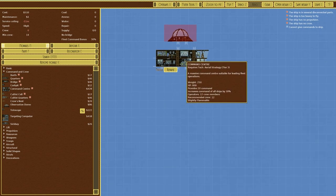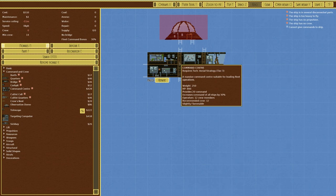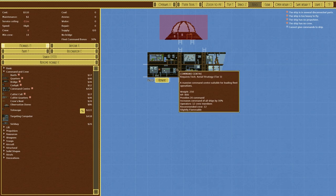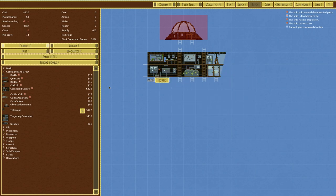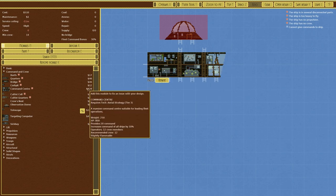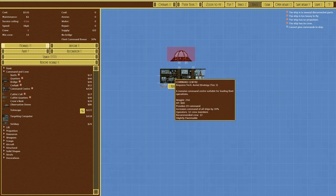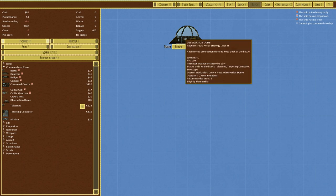It has a global ability, so if you have this on the table all ships increase their command by 30%. Now in previous workshop mods I think we've seen this sort of thing, but I think this is either the first time we've had a global ability in the base game, or it's certainly a limited thing. Naturally it doesn't matter how good something is if it's too expensive — it might not be worth it — but we'll have to see how things fare out in battle.